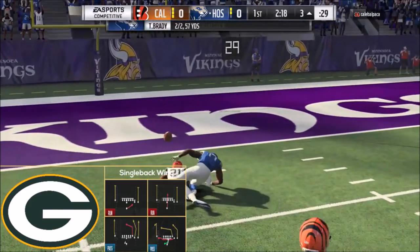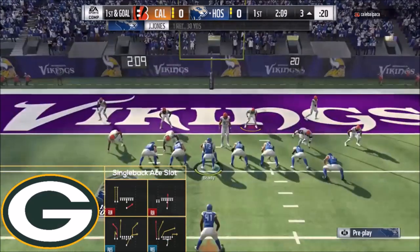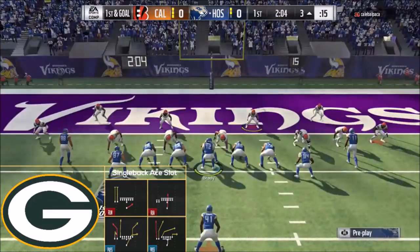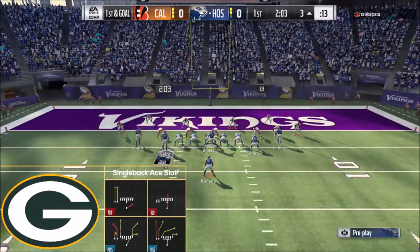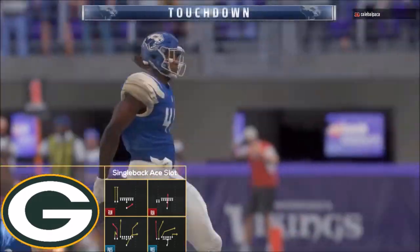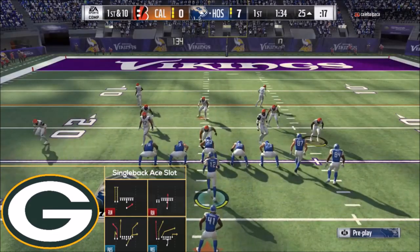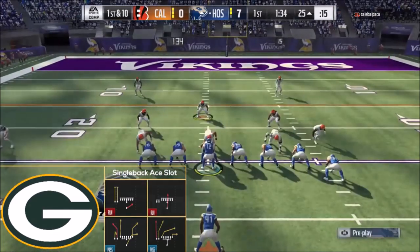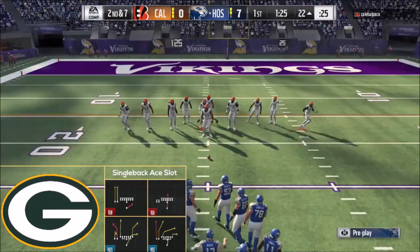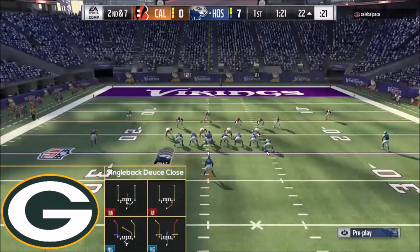Branching out, you go to Single Back A Slot, which also has the dive-stretch combo. You have Smash, which is a very good passing play — the way Problem likes to run it is max protect and then fade the outside receiver. There's also a decent play action audible where you can get a nice deep skinny post out of the slot, which can be good against someone running a Tampa Two style defense trying to slow down the Halfback Stretch — you can hit them deep down the middle with that deep post route.